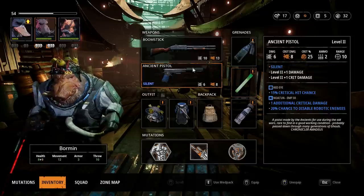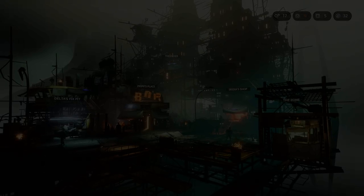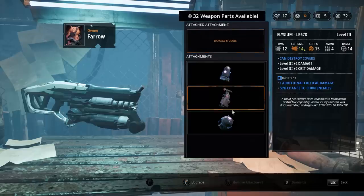There was a patch that nerfed the chances to disable enemies - robot enemies. This used to be 30, it's now 20. Let's see what the other one is, because I had a mod that did 100%. It's now 50%, so they nerfed that a lot in the patch - it came out on release day from 100 to 50. That's crazy.